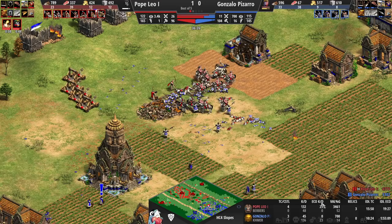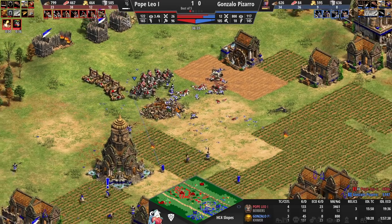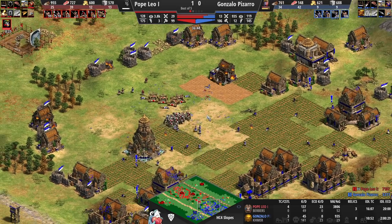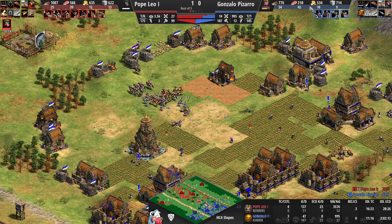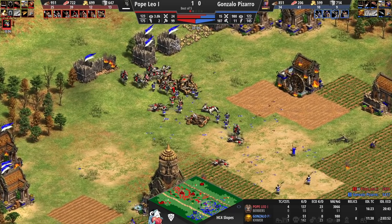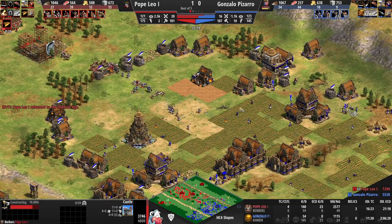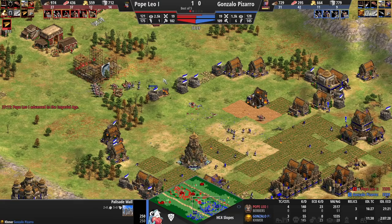I feel like when Leo reaches Imperial, Pizarro is going to tap out because he's nowhere close to Imp. There are some macro issues for Pope Leo, but he seems to be a very good aggressive player. Now we're going to have Fletching — it's going to be for camel archers. Pizarro is not quitting just yet, but there's a castle in his face that's going to deny two gold mines.